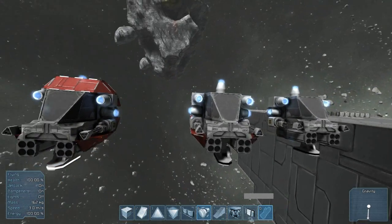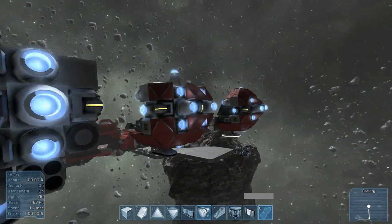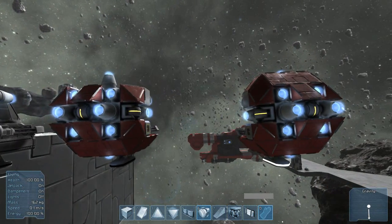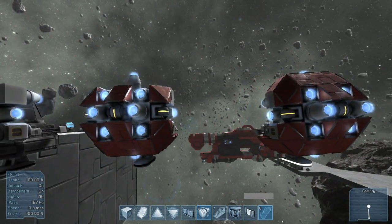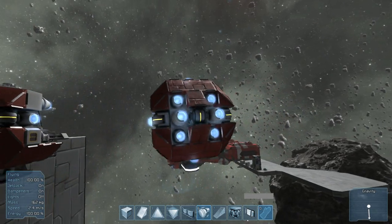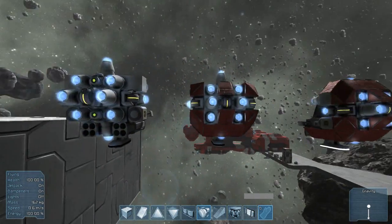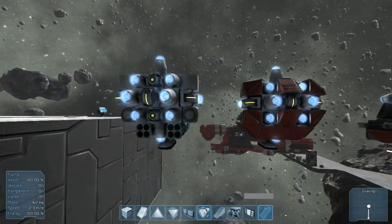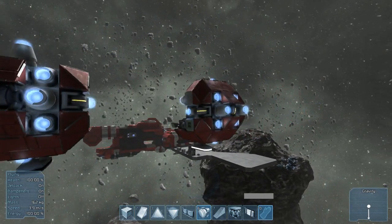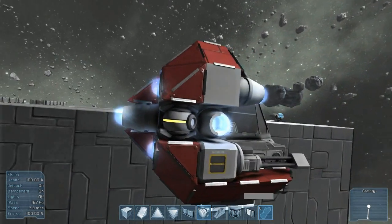So obviously with a little bit more weight comes a little bit less agility, but you can maybe take a hit. The reason why I don't really like the armored variants is simply because if you're gonna get hit, your ship is most likely gonna get taken out and you're gonna die. So the armor is not really necessary.